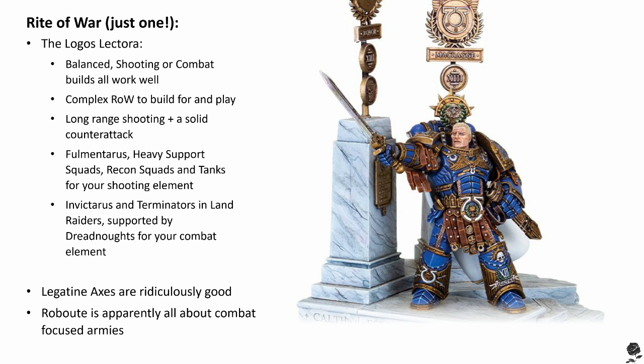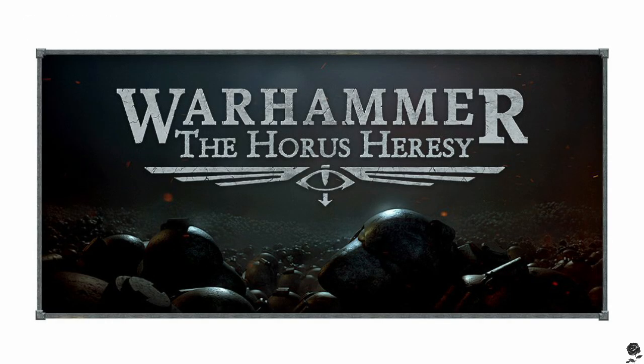Their Primarch, the Master of Ultramar, Roboute Guilliman, is a great choice for larger points games and generally favors a close combat oriented army build. If you're taking Guilliman, I'd throw out the balanced approach and definitely push the close combat potential of the Logos Lektorah Right of War. And that's how I'd approach building an Ultramarines Legion force. Thank you so much for watching. How are you planning to build your 13th Legion army — are you going to go with the Logos Lektorah or another direction entirely? Let us know in the comments below. Keep rolling those dice and getting hyped for Heresy!